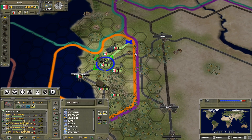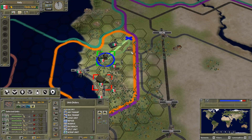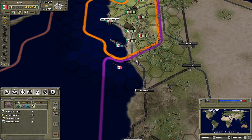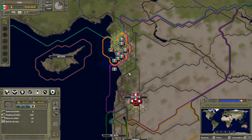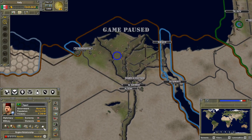There's the road there — we'll use that. This group can probably move over that way. I'll take that territory from Germany, just to keep things moving. Once we take out Syria we can technically declare war on Egypt.